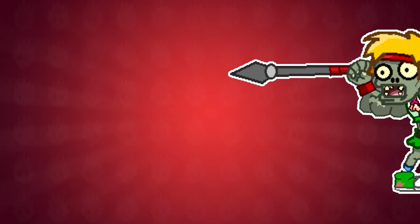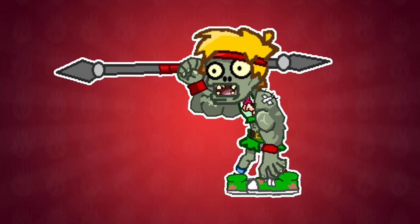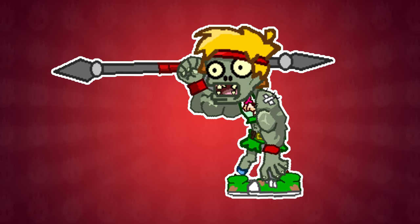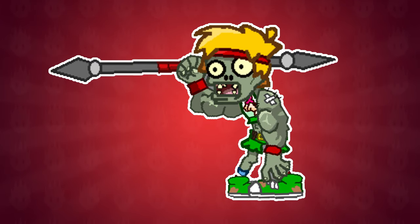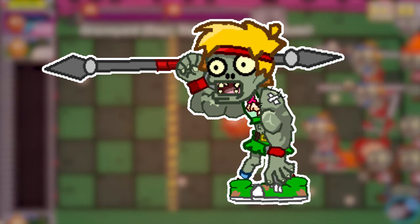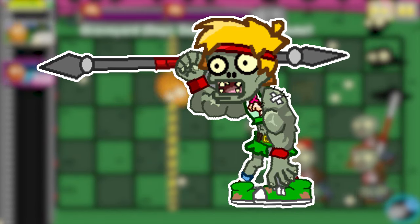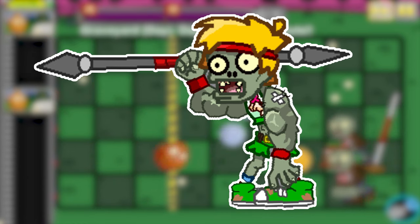The final new character is the Spear Vaulting Zombie, a much beefier version of the pole vaulting zombie. As well as having more health, the spear vaulter can jump over two squares instead of just one. While simpler than the other new characters, being able to jump multiple squares will certainly require players to change up their strategies. The good old double walnut trick won't work on these guys. The best approach, as with the regular pole vaulters, is to just make them use up their spear as soon as possible.